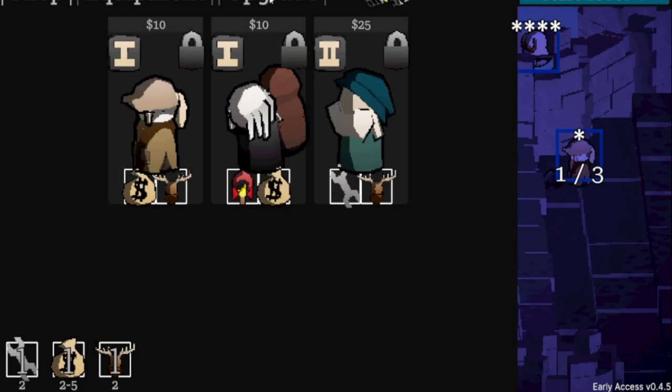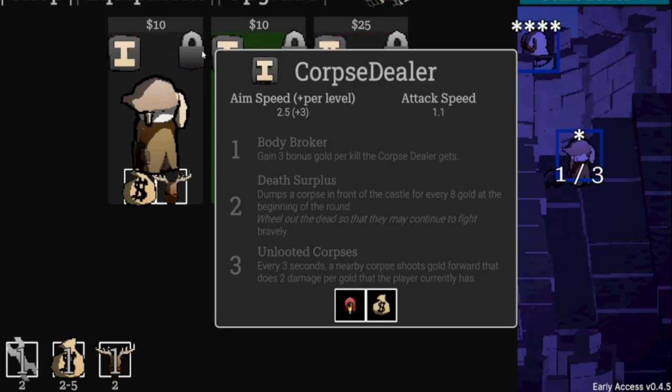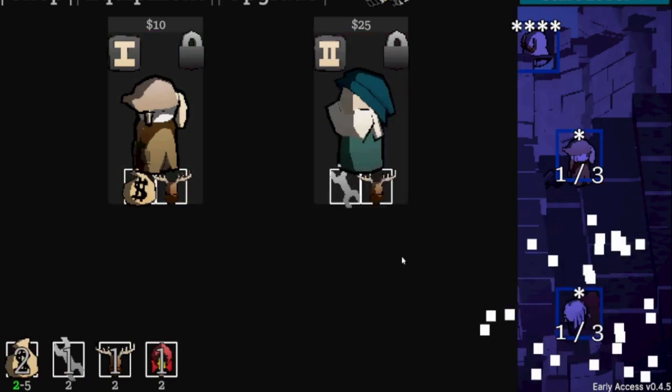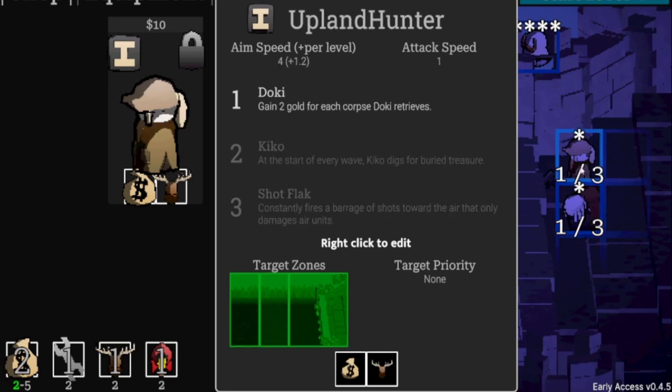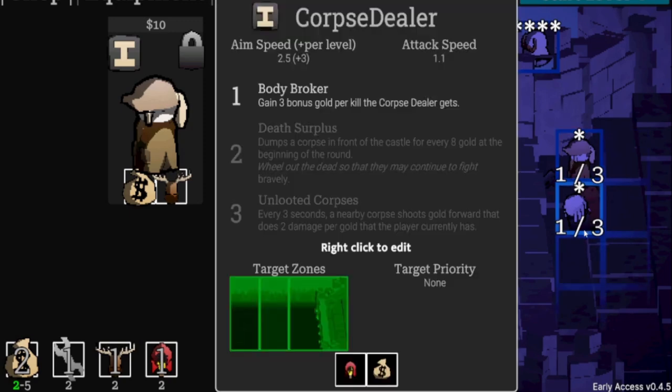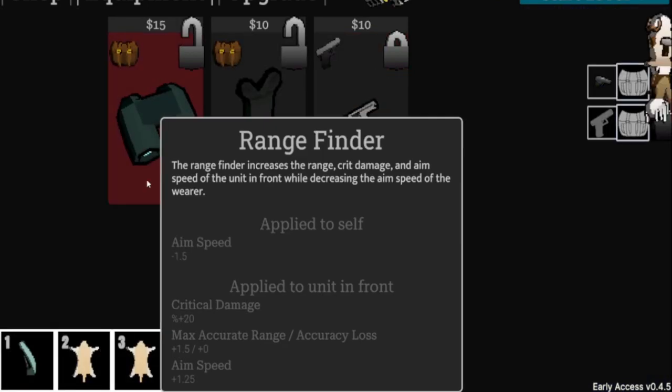Let's buy the pistol upgrade. Now: the Corpse Dealer appears — 'dumps a corpse in front of the castle for every eight gold at the start of the round.' Wait — there's crazy synergy here: Corpse Dealer spawns corpses, Doki retrieves them for gold. That's going to be a really good synergy. Sell the old equipment and buy a new pistol.